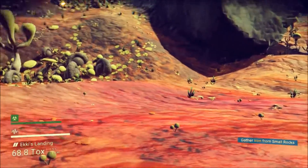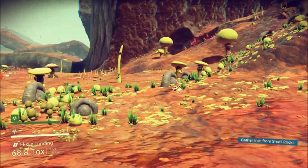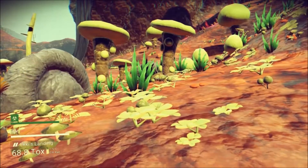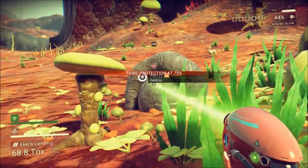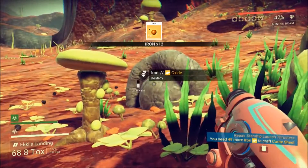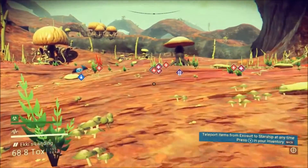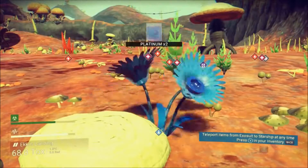So we need to find small rocks. Now you'll notice that in the bottom left of the screen there is a green bar which is slowly decreasing — that represents the suit's protection level. Different planets have different hazardous conditions: there's radiation, there's toxicity, and I believe, although I haven't encountered it yet, there is extreme weather conditions. I'm going to mine out of that rock and get myself 66 iron. That is a knowledge stone, which will teach us how to speak alien languages.